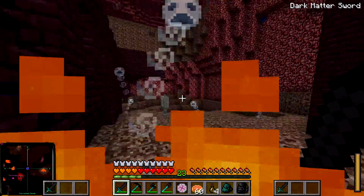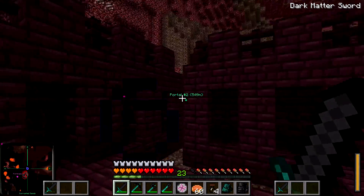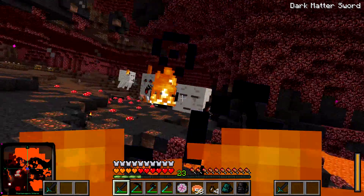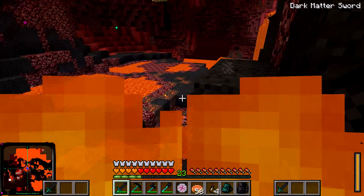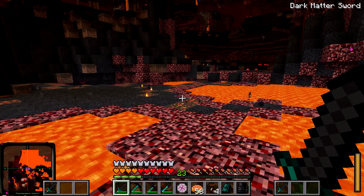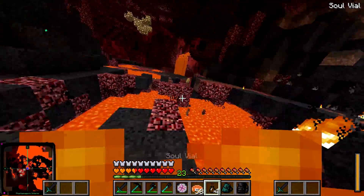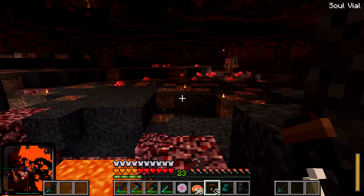So now I need to look for a Succubus, which should spawn in the Nether around here — either that or a Vampire. Either one would be fine with me because I think they do about the same damage. Jesus Christ, why are there so many ghasts? Come on, Succubus, follow me. You need to get away from those ghasts. This is an onslaught of death. Where'd that Succubus go? Oh, there she is. Fire is painful. Get over here. Okay, so we've got a Skeleton and a Succubus. I need a Zombie, which shouldn't be too hard to grab.